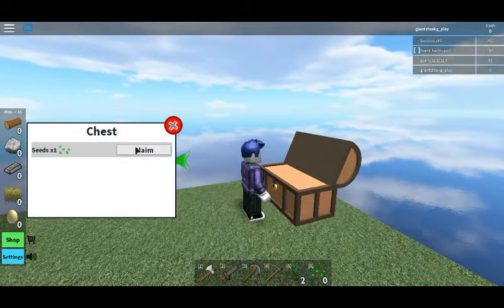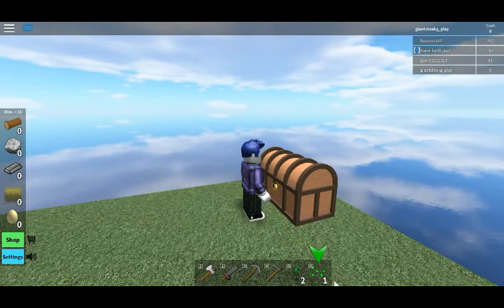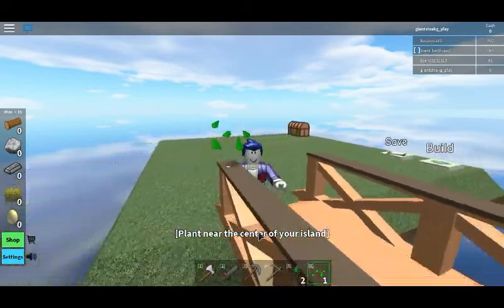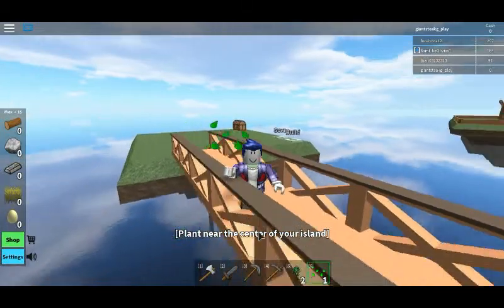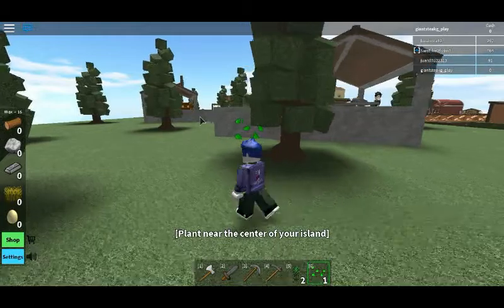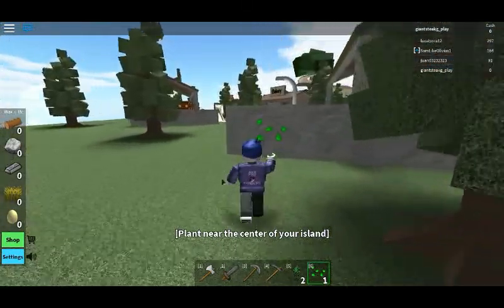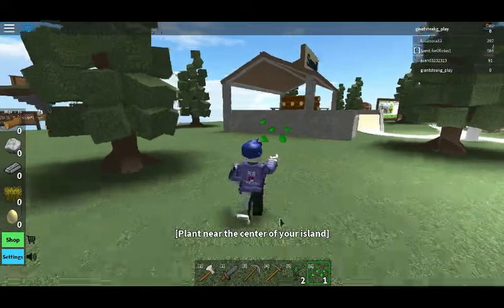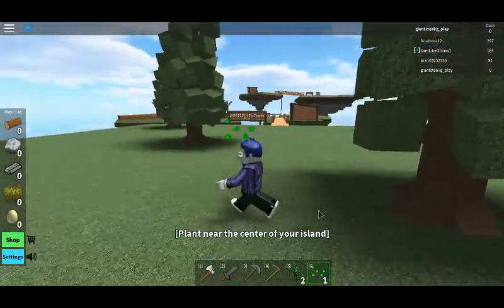We're gonna claim it and we are gonna go to our seeds and then we're gonna place it near the center of your island. So our island is over here is what I'm thinking, and we have to go over here and place them. I don't know where the center of our island is. What am I saying? Where is my island?